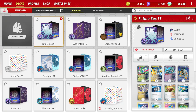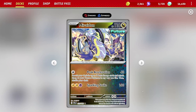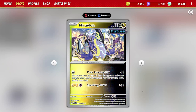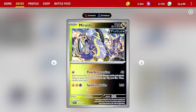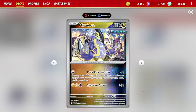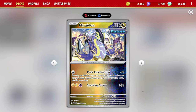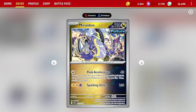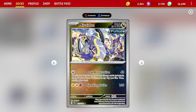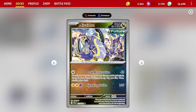Today we're covering Future Box from the standard format for Temporal Forces. The first Pokemon we want to start with in the active spot is the single-prize Raidon from the Future. The main attack we're utilizing is Peak Acceleration — not so much for the 40 damage it does for one colorless energy, but for its effect: search your deck for up to two basic energy cards and attach them to your Future Pokemon in any way you like. This is incredible energy acceleration from a single-prize attacker.